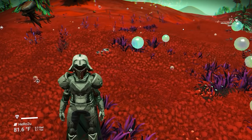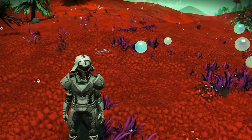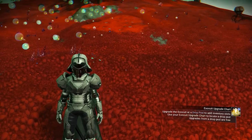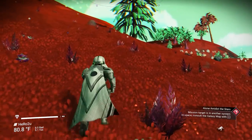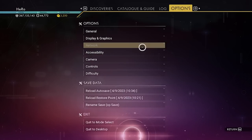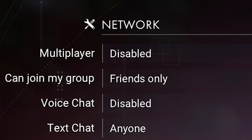The three amazing sentinel ships I'm gonna show you are gonna be inside the Euclid galaxy - that's the first galaxy. So right now we need to find the portal. If you want to know how to find the portal fast, I will put a video down in the description. The next thing is very important: we need to make sure we disable the multiplayer.